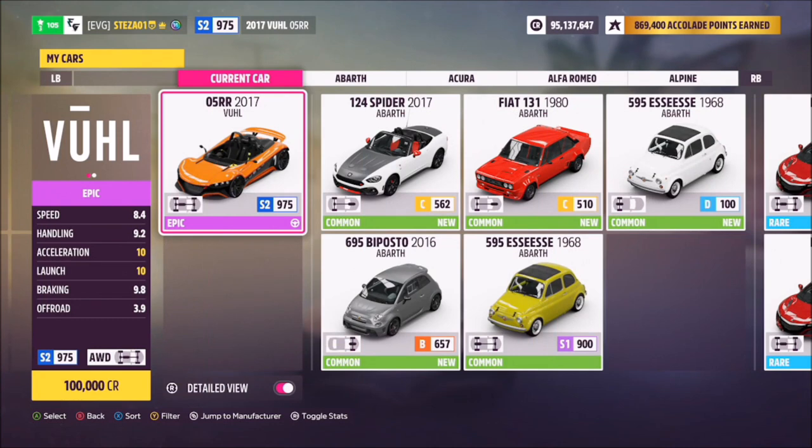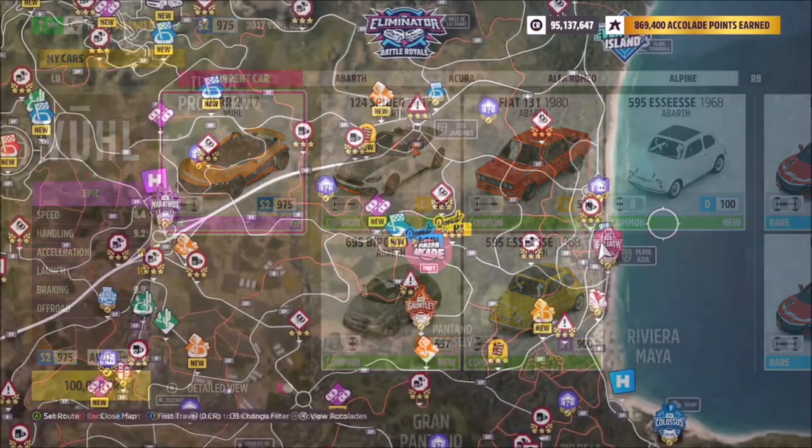First of all, you want to pick out the car, which is the 2017 Vuel 05RR. It will set you back 100,000 credits if you do not own it; however, if you do, obviously good stuff.